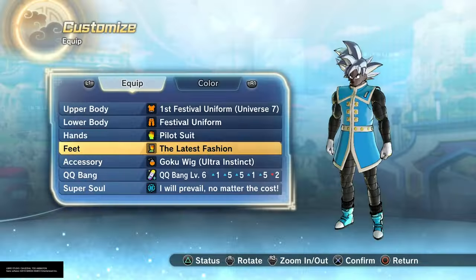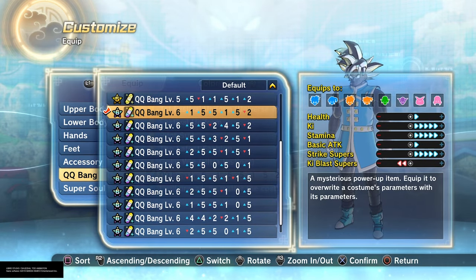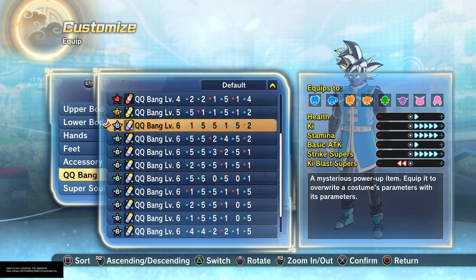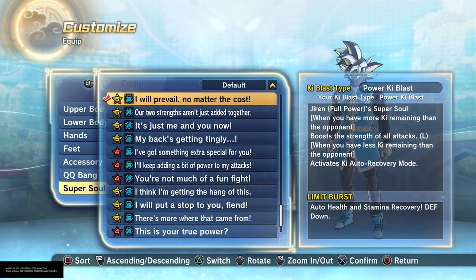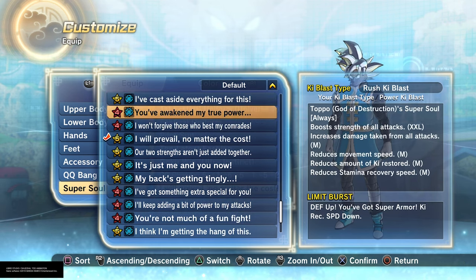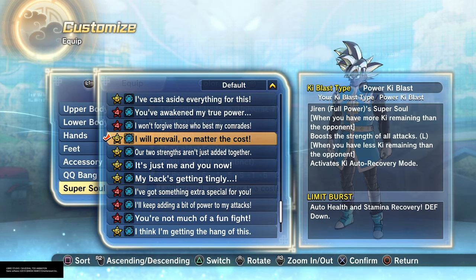For your equipment, I would say get a QQ Bang that at least boosts your Stamina, KI, and Strike Supers. Does not have to do anything else, just those. That thing needs to boost your KI Recovery, or it needs to boost your actual Stamina Recovery. There is a Super Soul going around — I think it's a Zarbon Super Soul, 'You've awakened my true power.' You can use that one as well, but I prefer this one because Ultra Instinct doesn't really give you any attack boost.